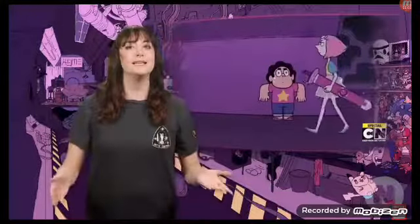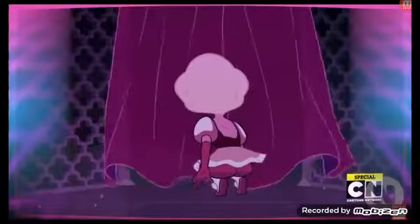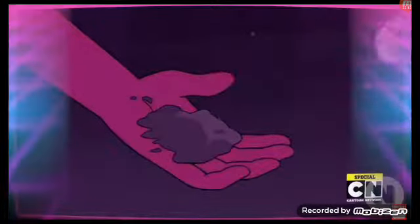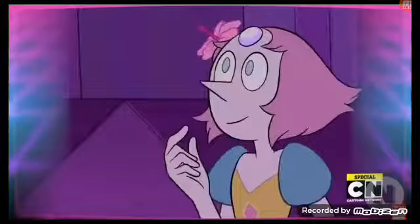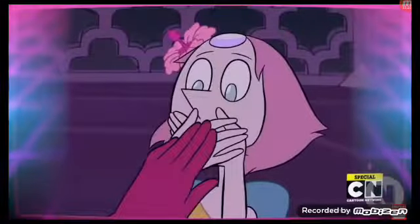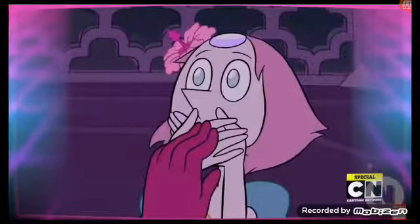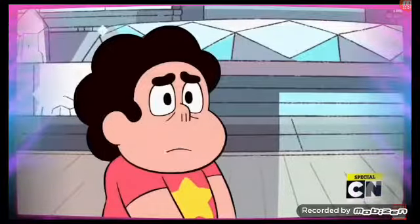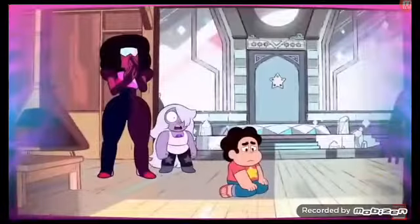We've been building up for this for seasons, and finally the truth is revealed. Steven learns that his mother, Pink Diamond, wanted to give up her world to the Crystal Gems so that she and Pearl could live on Earth and be free. She disguises herself as Rose Quartz and fakes her own shattering. Before she goes, she orders Pearl one last time to never speak of this to anyone. When Steven learns the truth, he zooms out of Pearl's gem. When he lands back in reality, he lets slip that his mom was Pink Diamond in front of Garnet and Amethyst.